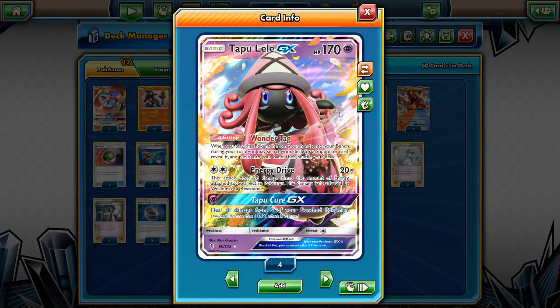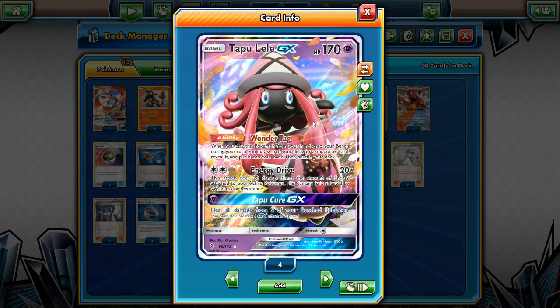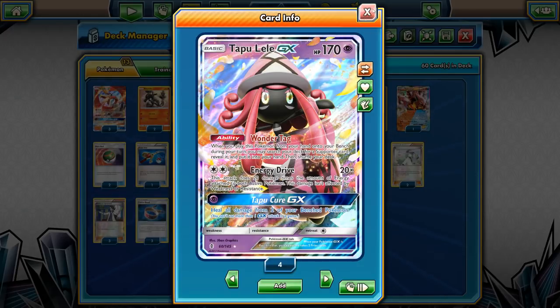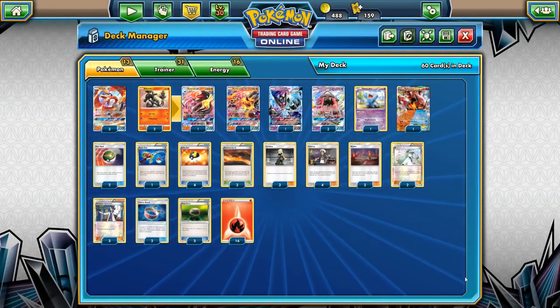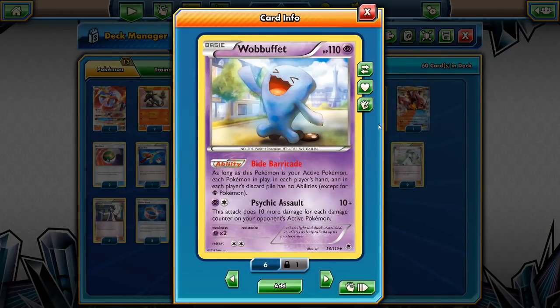Then of course 3 Tapu Lele. Sometimes I actually consider running a 1-4 split because you really want to have turn 1 Kiawe, but running 4 Lele isn't really what you want to do either, so I'm just going with 3. The second trick — which is new to this specific deck but a pretty old card — is Wobbuffet. It's required because of Garbodor: if your opponent puts down a Garbodor turn 1 you can't use Lele, so if you don't have a Kiawe in hand you just lose.